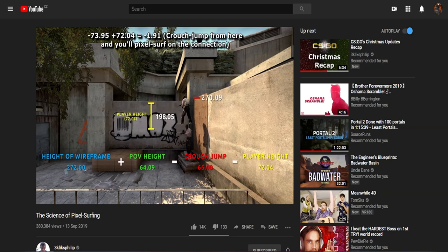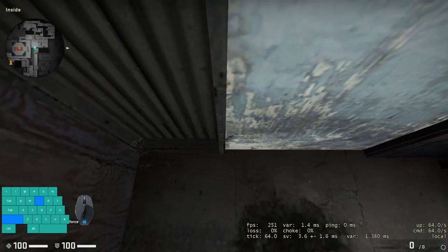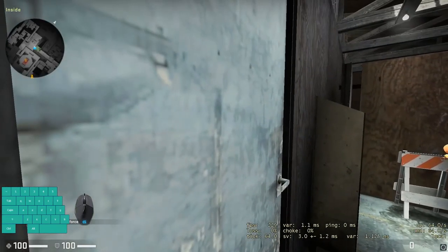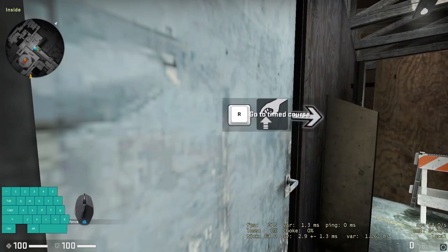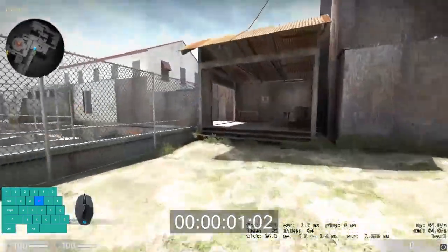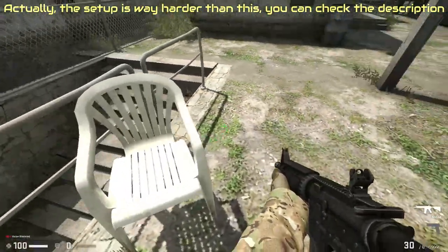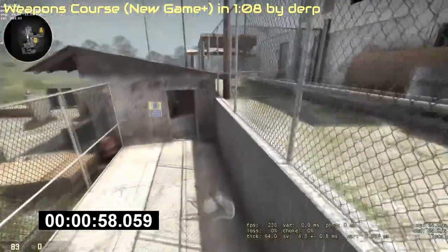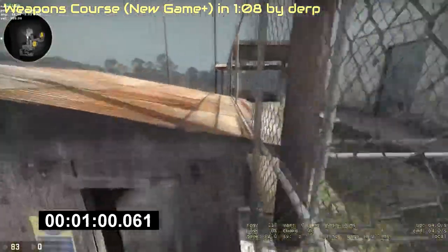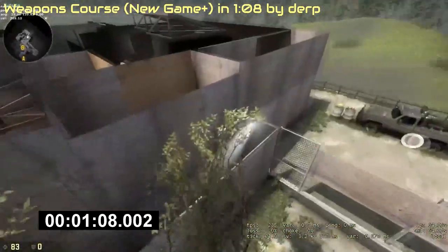FreeClicksPhilip made a very good video about how it works and where it can be used. After you finish the course once, the map is saved, and when you come back you can play the last timed part again without having to complete the tutorial again. This can be abused for speedrunning. You can shoot the chair to reposition it during the first playthrough, and then on the second playthrough, after finishing the first room, use the chair to jump instead of pixel surfing. This takes about 1 minute and 10 seconds.